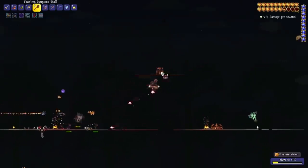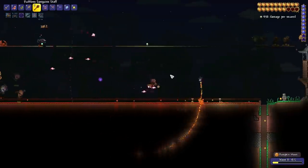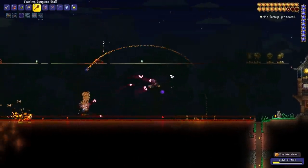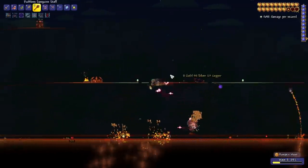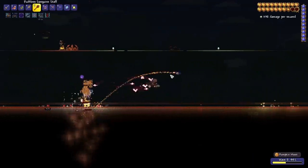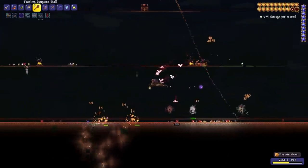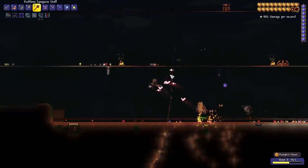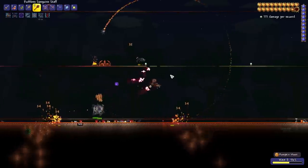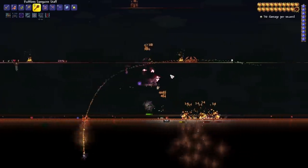We got everything, I'm so happy! I thought for sure I was doing this again but we got everything. We can get spooky armor now, and we got a mount! I could not care less about the raven staff to be honest. I think what we have is probably nearly as good, if not better. Especially once we get Terraprisma, I don't see myself having a problem whatsoever.